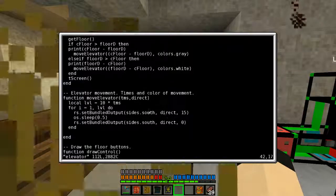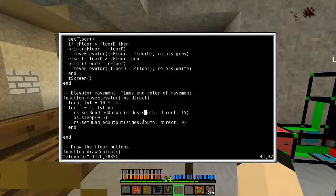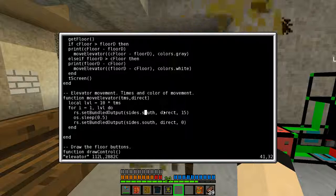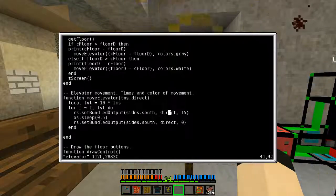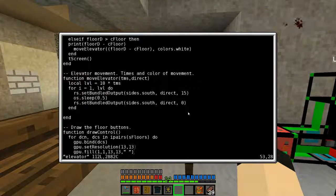It pulls — in this case the side is south; I really should have put that as a configuration thing at the top as well. I had to change it from east whenever I moved over to here, which took a little bit of effort to figure out direction. And then the 15 is, of course, the signal strength.